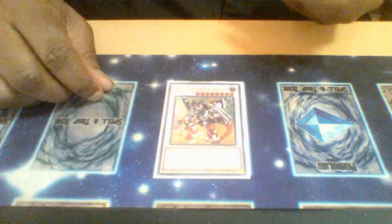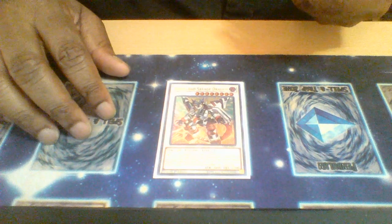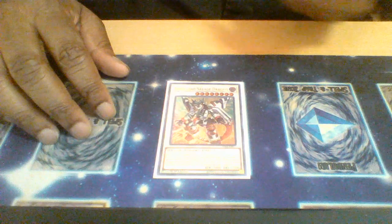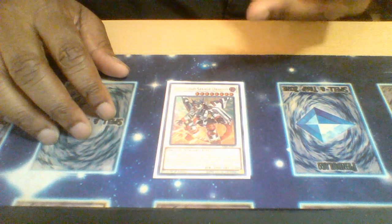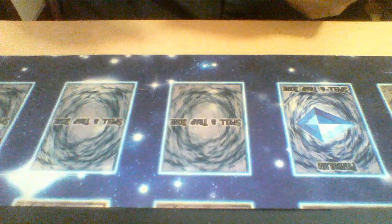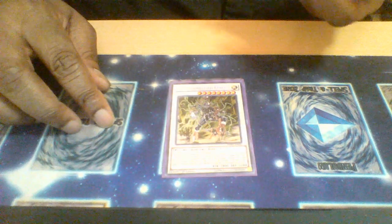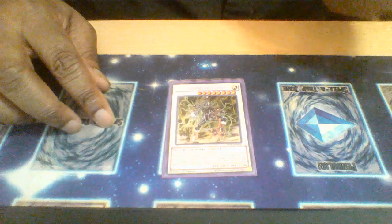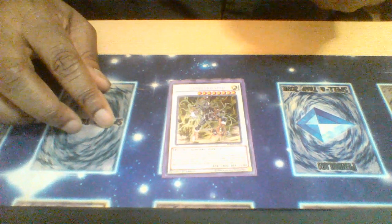Barrelload Savage Dragon — of course, for the amount of links we run you have plenty of options to use and get you an omni-negate while gaining barrel counters equal to the link rating of the monster equipped to it. One Omega — gets your zombies back from banish to grave and takes a monster from your opponent's hand and banishes it along with itself.